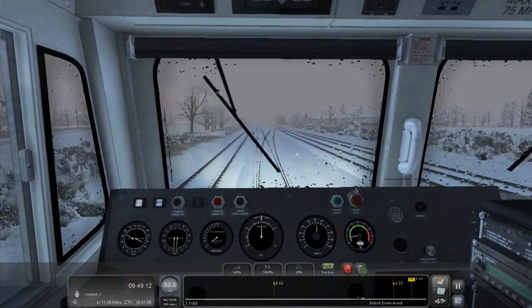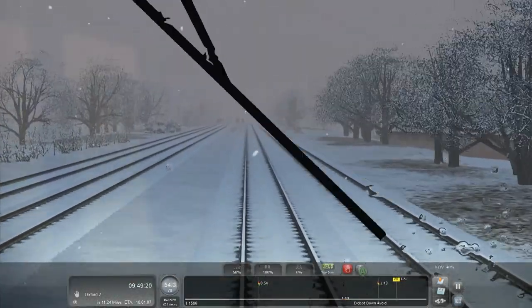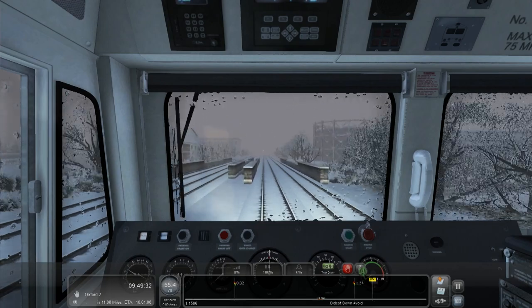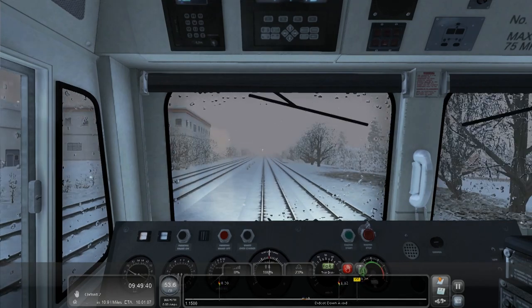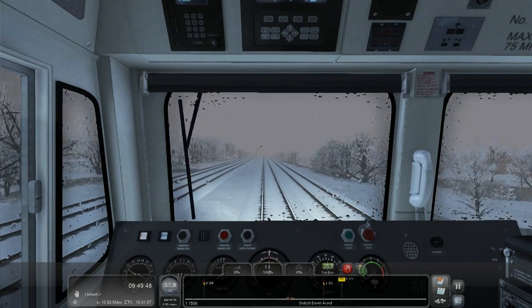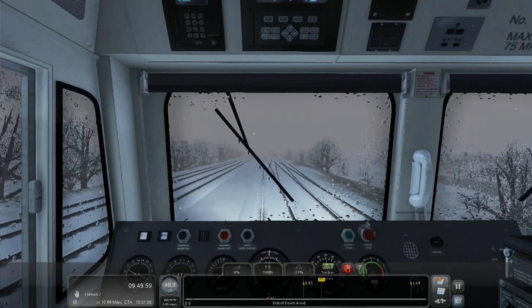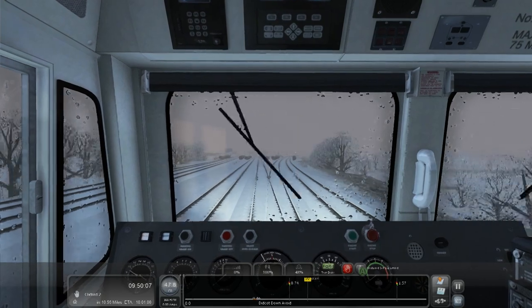If that hadn't worked the emergency brakes would have been stuck on and we'd have been screwed — the scenario might have ended. Now we're changing onto the slow line so we can divert off into Oxford. We have a single yellow with a right-hand turn signal ahead, so I'm going to coast and maybe brake a little bit — the next signal after that might be red. You have very good control of the brake in this train — you can put it on 2%. Normally brakes are notched but this one you can put on whatever setting you want.